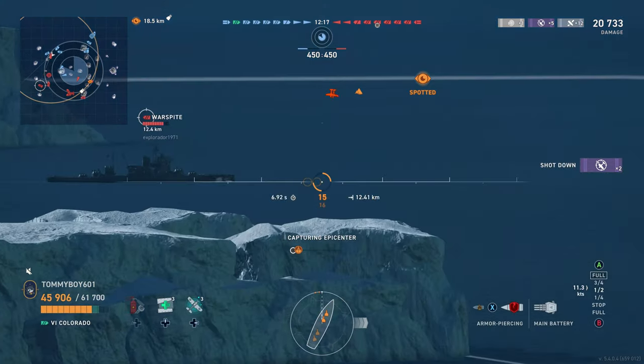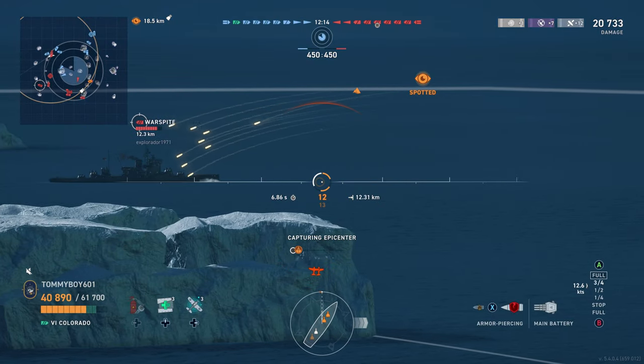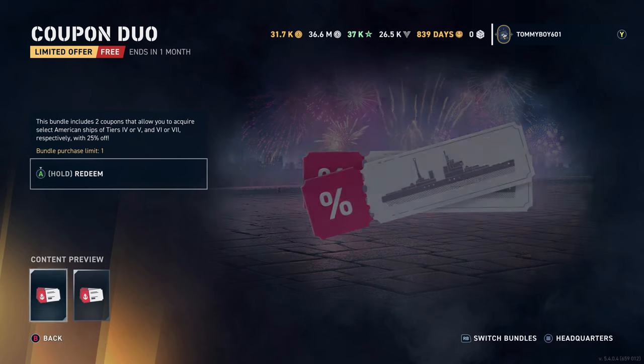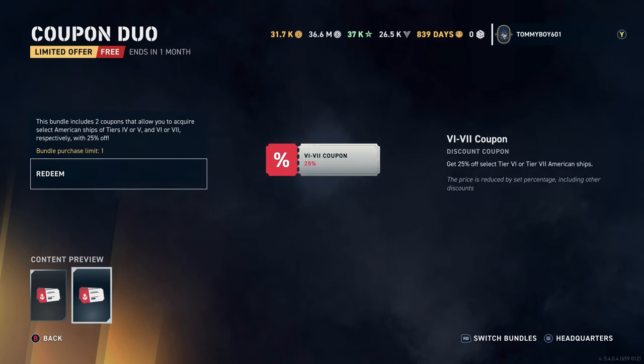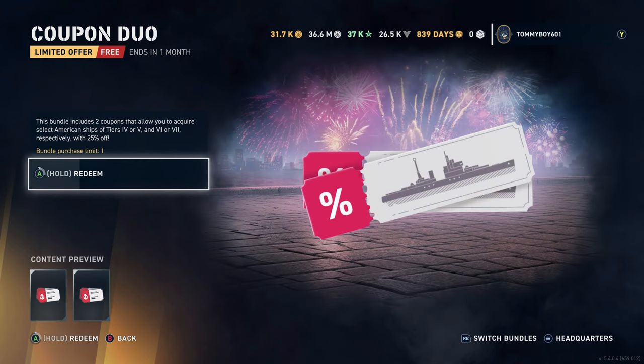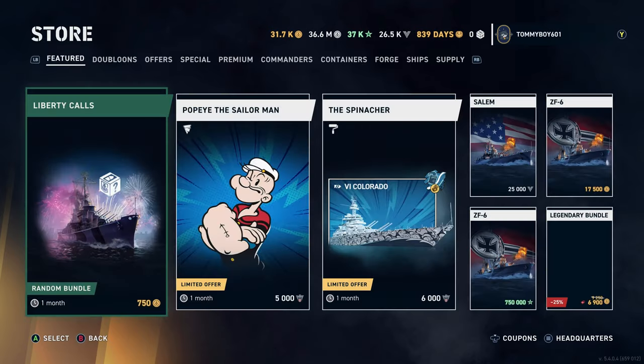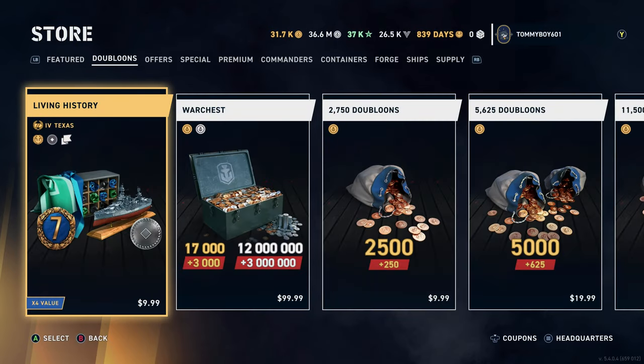No new Bureau project sadly, but the store is kind of where it's at. First off, there are coupons for 25% off American boats. If you were maybe looking at Constellation, it might be a decent time to pick her up — doubloons, nothing really beyond that.